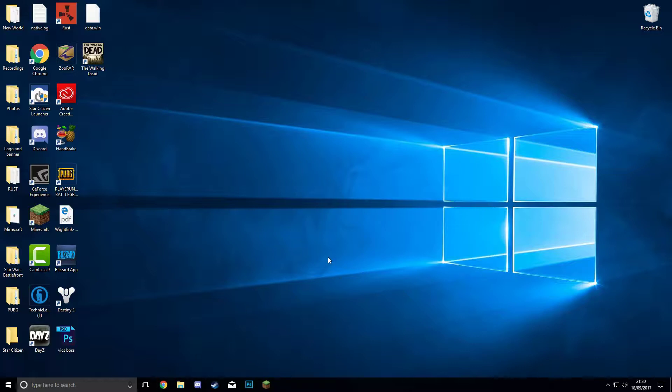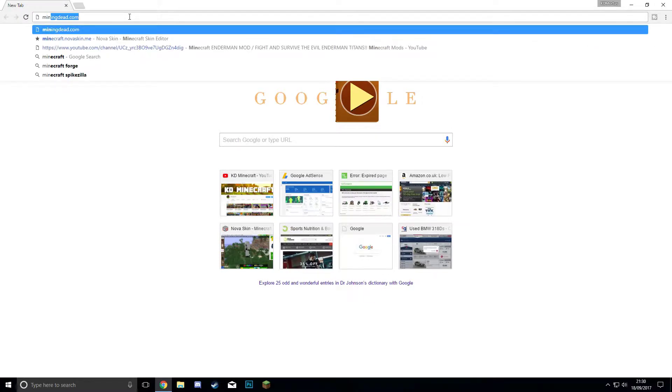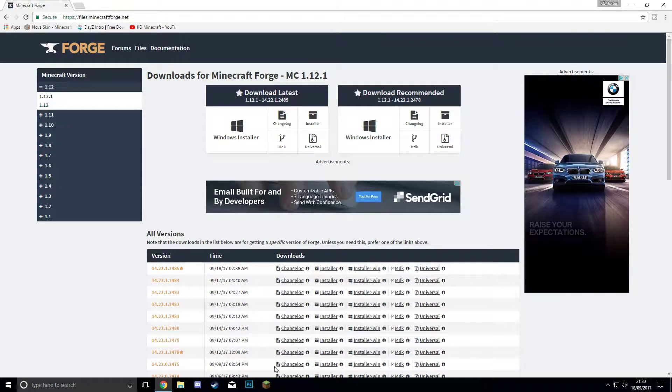So we are going to go through and download and install Forge. Let's open up Chrome. To keep this as simple as possible, first off we're going to download the Forge we need. All you're going to do is type in the top: 'Minecraft Forge', hit enter — simple. It should be the first result that comes straight up at the top. Let's go on to it — this is the new layout.